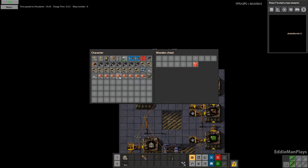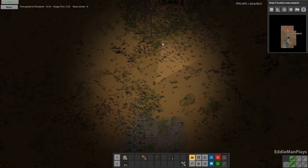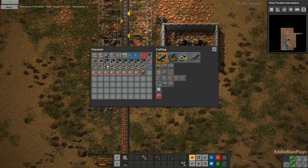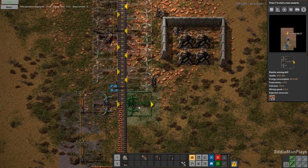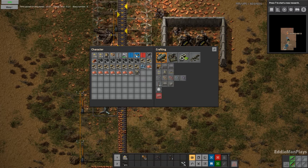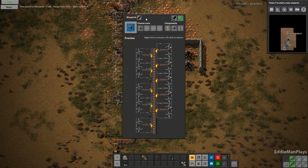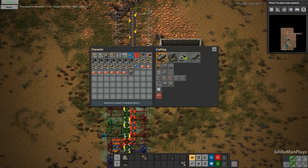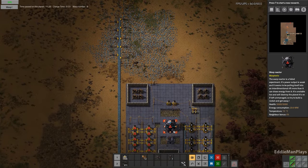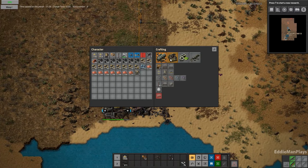We're just going to continue making ammo, and this is going to be hit hard. I do want to make a blueprint of this setup. I forgot to put power in — it's just chewing up my power, and it's all gone.